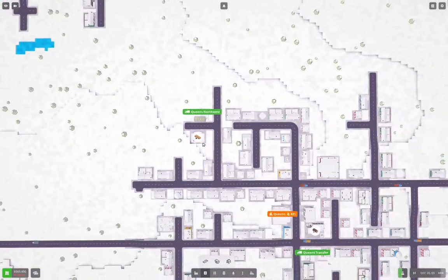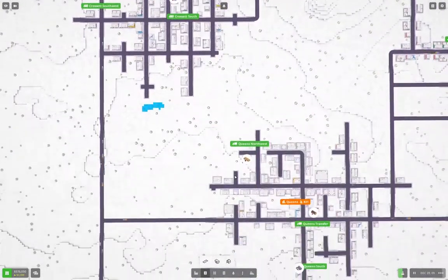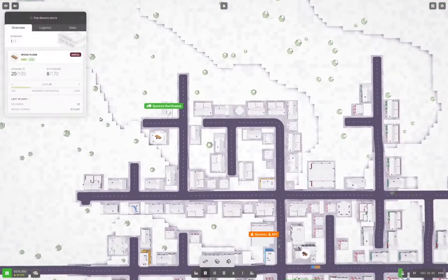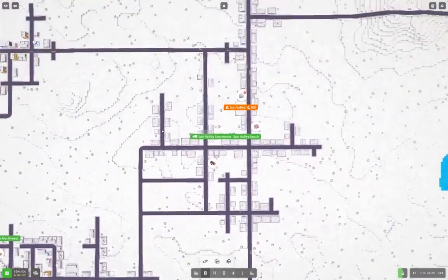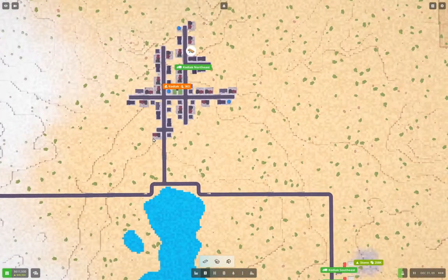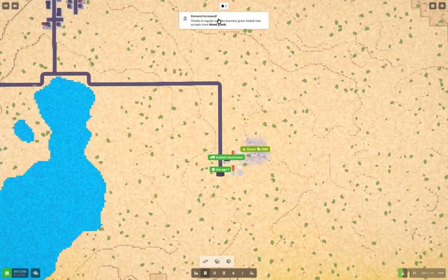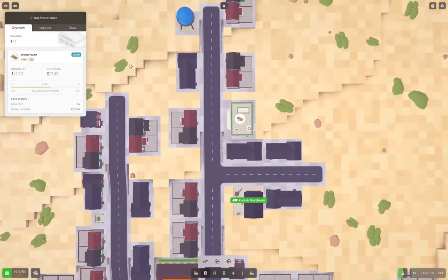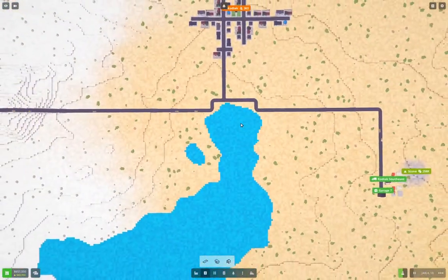That's going to improve our income just a little bit more. With inflation on, I'm not sure — do these prices go up as well, or is it just the running costs? That's a question. We're accepting more wood plank over here — won't complain about that.